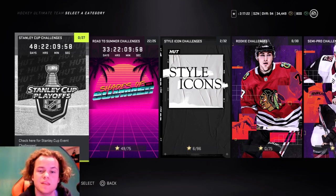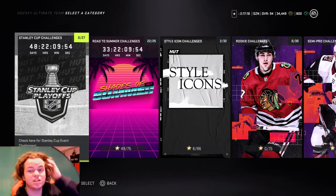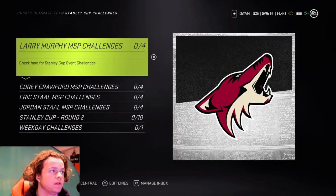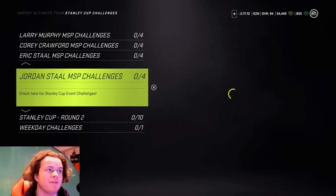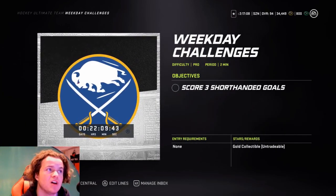Here's how you get the free gold collectible. Go to challenges, go to the Stanley Cup challenges, then go to the weekday challenges. Scroll down and complete the challenges — score three shorthanded goals on pro difficulty. Very, very easy. It's definitely worth it to get a free gold collectible. Definitely go do that.